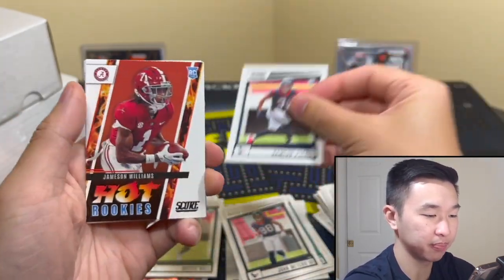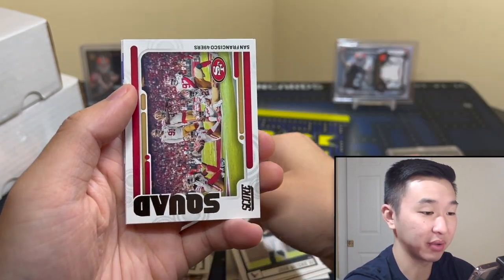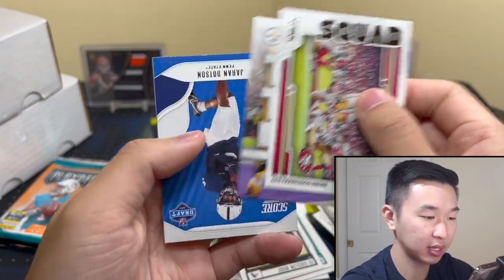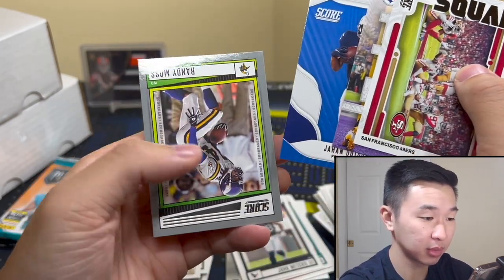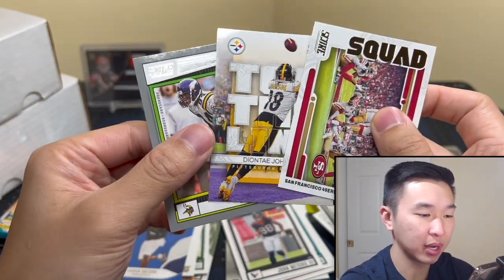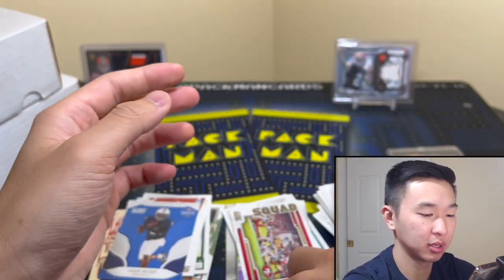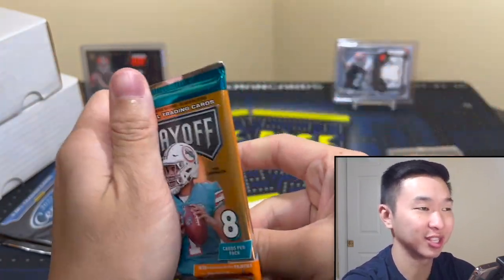Pierce. Jameson again — I don't think we have an autograph or else we probably would have seen it by now. Squad — I like those. Dotson again, Randy Moss. Nothing in that pack. Score is not bad — having them in NFL jerseys is nice. And then there's Playoff — can we get a Justin Herbert? Not Justin Herbert...